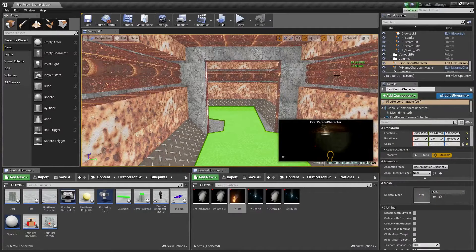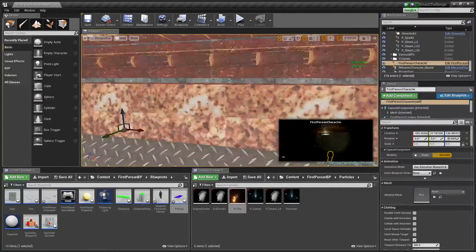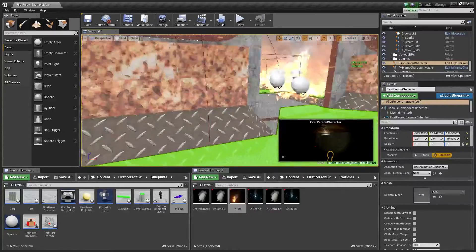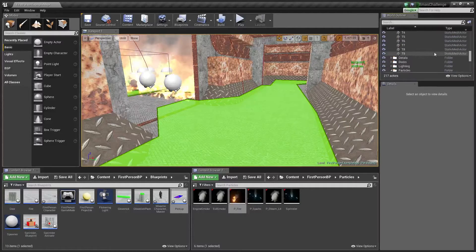So I said I was going to tackle lighting and audio today. I did lighting, but audio I still need to do. I decided: instead of lighting this map, how about if the player has to light it as they go along? I was thinking I could have them turn light switches on, and then have the enemy turn light switches off whenever he walks past one.